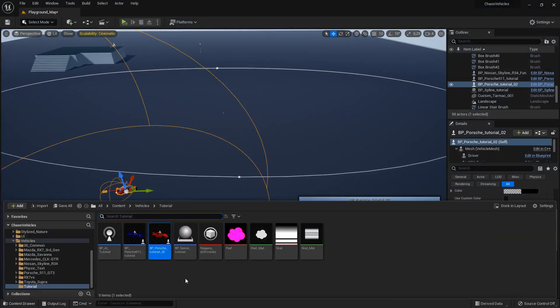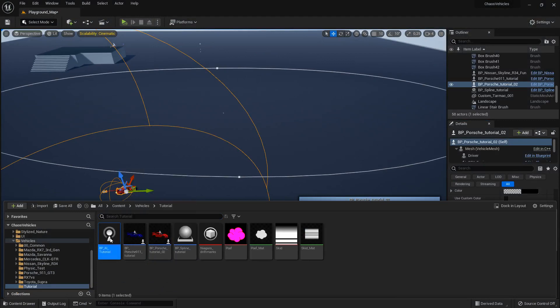That amount of drifting is also a problem. We should enable traction control in these cars so that they don't drift — we'll do that in a further video. For now 750 torque should be good enough. Then we can start working on the avoidance — let's open up our BPAI tutorial controller.